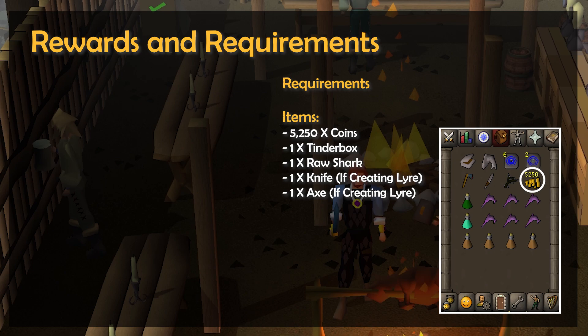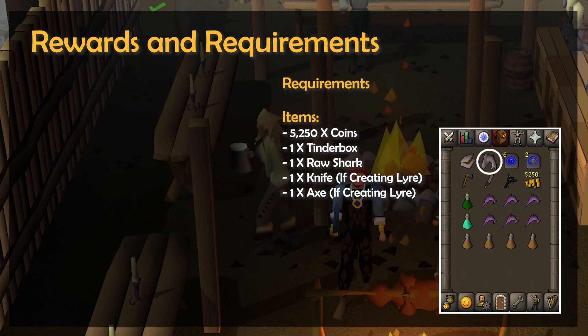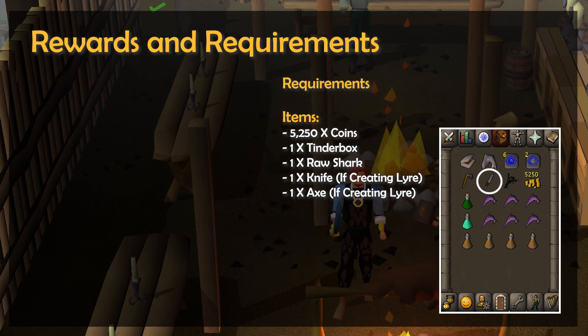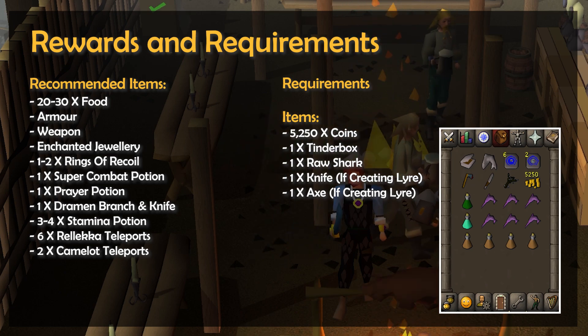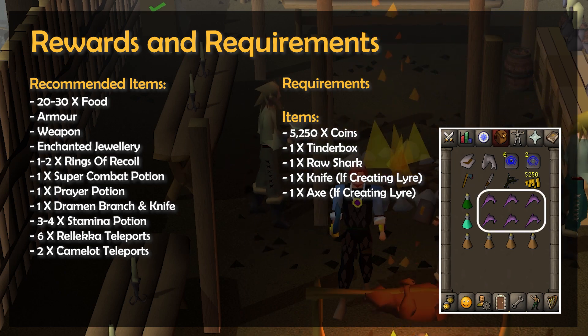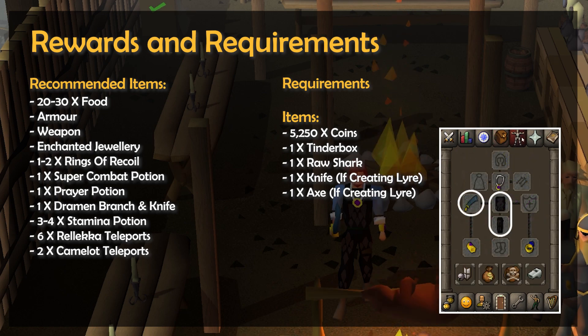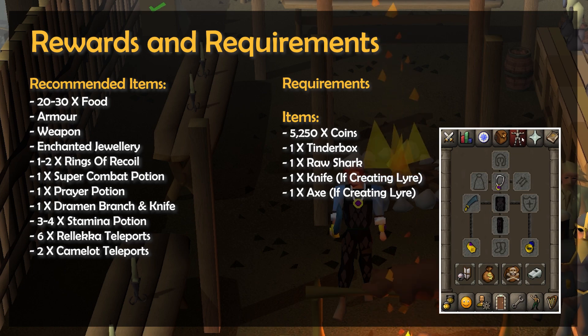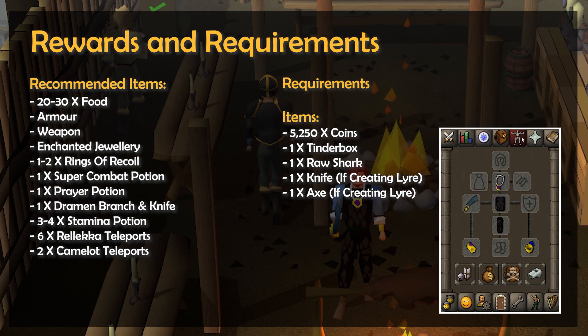When it comes to items, you'll need 5,250 coins, a tinderbox, and a raw shark. If you're creating the lyre yourself, then you'll also need a knife and an axe. When it comes to recommended items, you'll want around 20 to 30 pieces of food, but when starting just bring enough to kill the level 69 Ghost Warrior, as well as a little bit more if you're also killing Lanzig for the lyre. I'd also recommend armor and a weapon to defeat the Skeletal Ghost Warrior, and know that he has a very high range defense, so melee or magic is best. Know that you will be banking before taking on Kosche the Deathless.